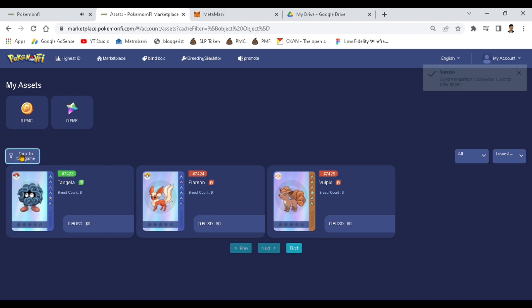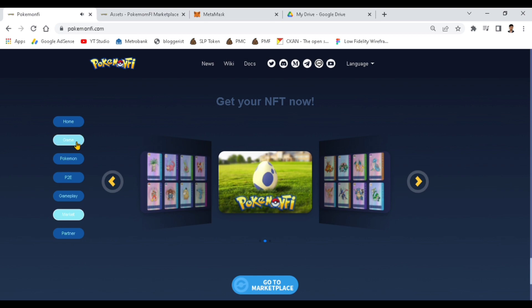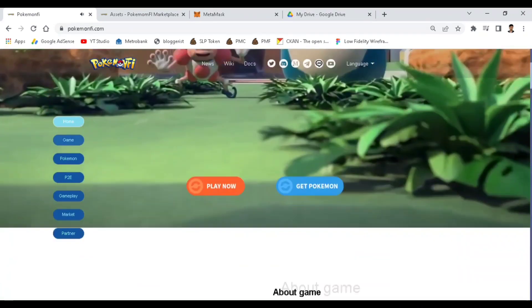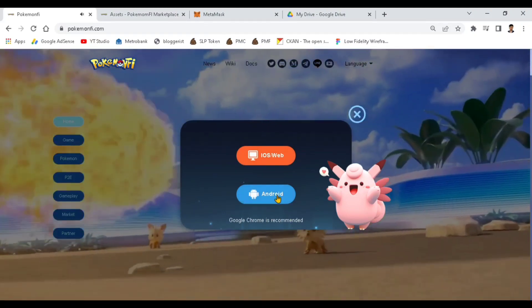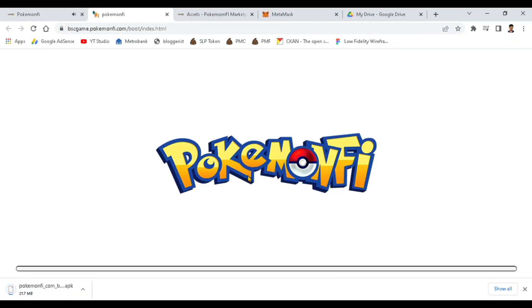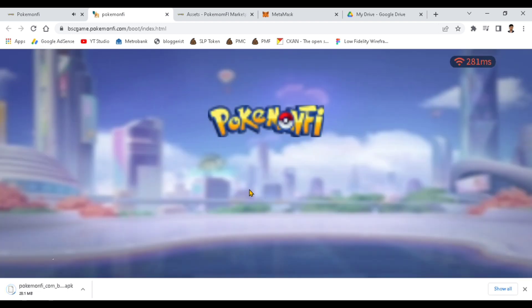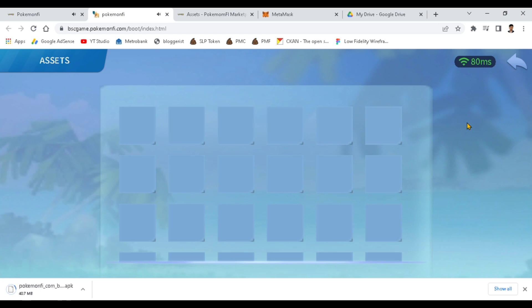Just wait at least 15 minutes and it's ready to be hatched. Now let's sync our Pokemon to the game. Head into the Pokemon login website and click Play Now. You can choose whether to play on iOS or web. Clicking Android will get you the APK file of Pokemon Pie automatically.